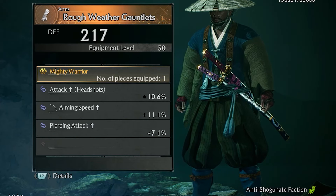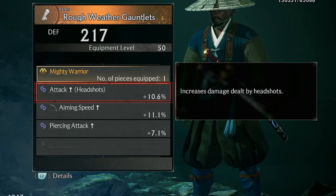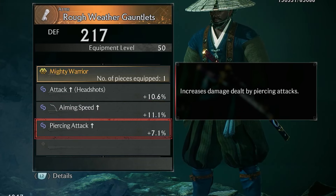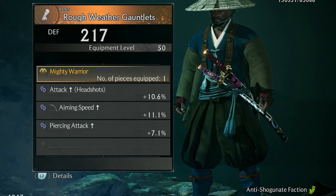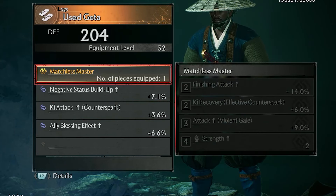The Rough Weathered Gauntlets has the Mighty Warrior set bonus. Its other effects include: Attack Increased; Headshots Increased, which increases damage dealt by headshots; Bow Aiming Speed, which narrows the reticle faster when aiming a bow; and Piercing Attack Increase, which increases the damage done by piercing attacks.